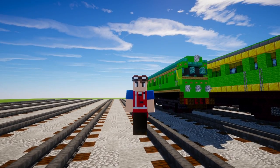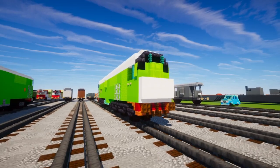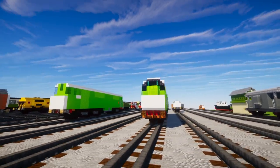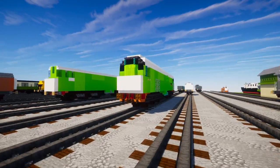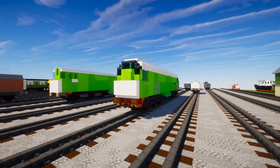Hey, what's up guys! Today we're building BoCo, the green mixed traffic diesel engine from Thomas & Friends. He is also known as the Metropolitan Vickers Diesel Electric Type 2, as described by Edward in the episode about diesels with Bill and Ben. This is a new and improved 2022 redesign.